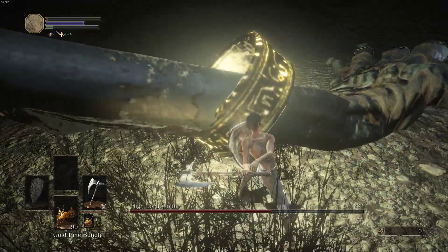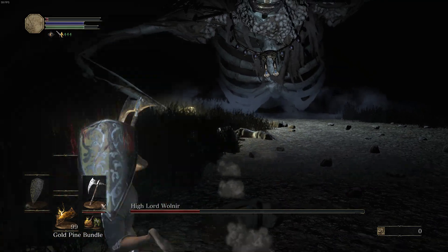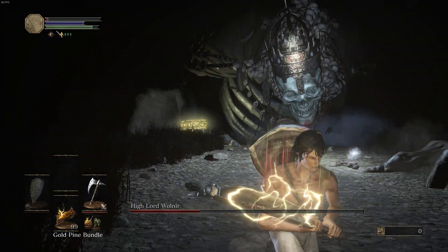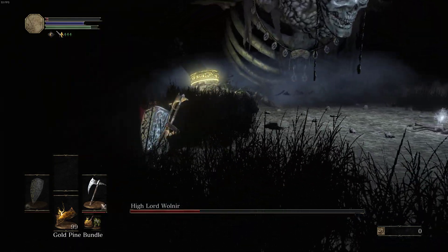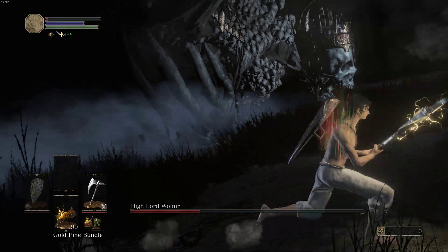Diegetic visual cues include where the animatronics are in the cameras, or where they aren't; the camera static; the status of the doors; and the lights outside the doors. Non-diegetic visual cues include the power meter and percentage. And the audio cues are the footsteps of Bonnie and Chica, Foxy's banging, and Freddy's laugh.